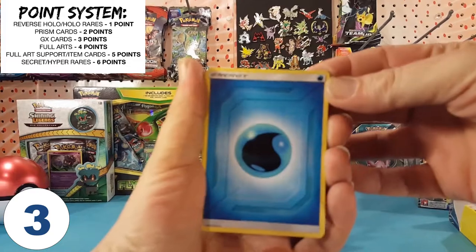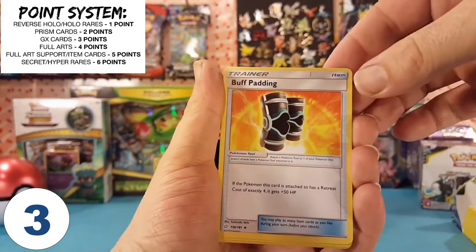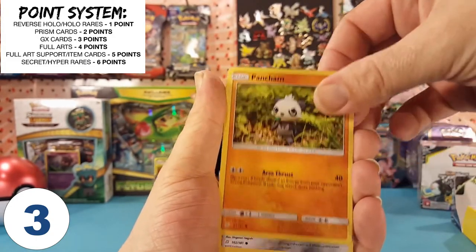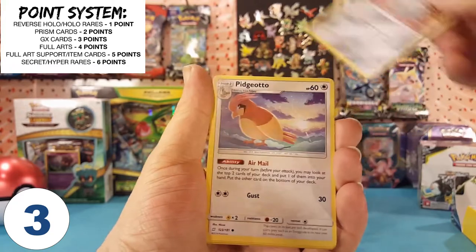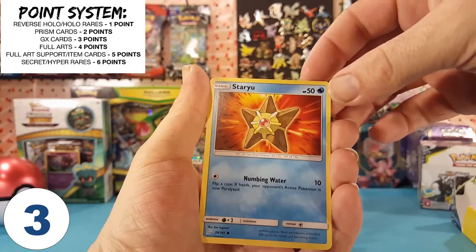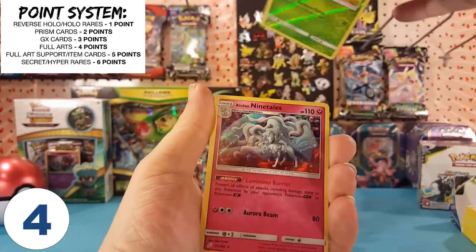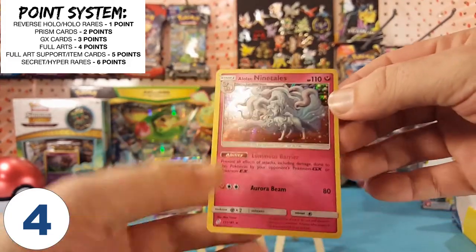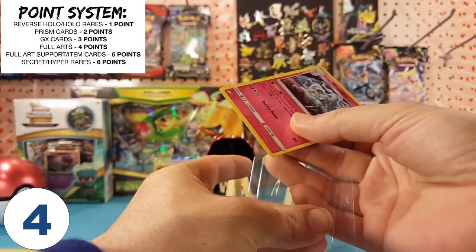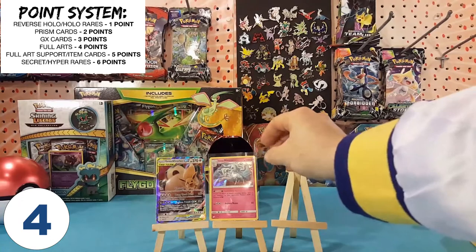We have Water Energy, Heliolisk, Buff Padding, Kabuto, Pancham, Ferreseed, Pidgeotto, Charmander, Staryu. Our reverse is a Weedle. And Alolan Ninetales is our holo rare. Another point to add to the board — every little bit counts.